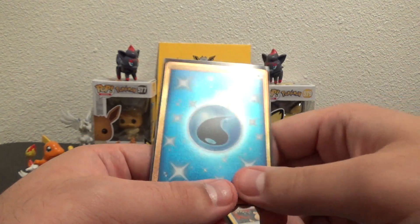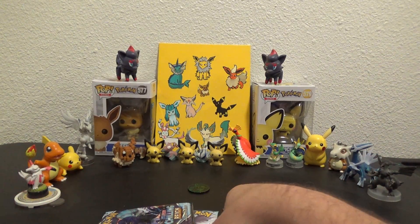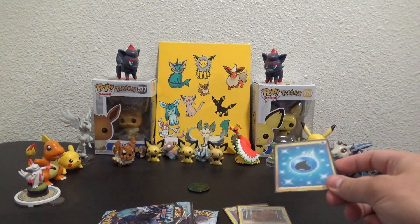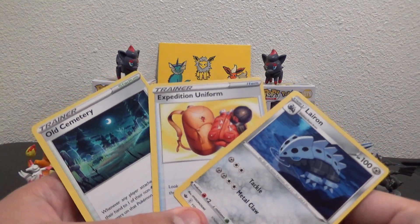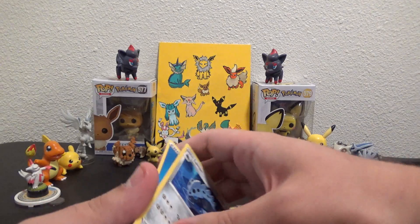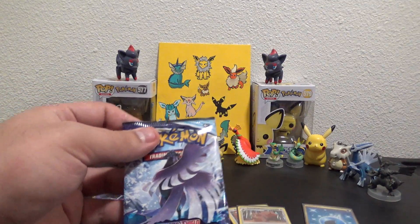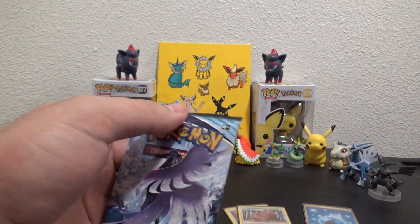I guess the white and green code cards are the best ones. Sleeve that up immediately. Here's that reverse Greedent - sleeve that one up too. It's kicking it off with a gold energy. Here's the rest of them right there. What a start! Let's see if the two Articuno packs have anything just as good. That's crazy.